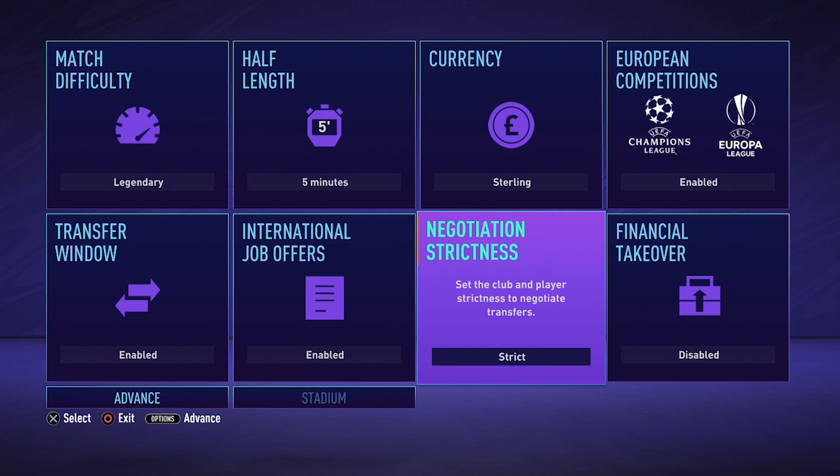Strict means that it's a bit more difficult to sign players and renew player contracts. You can't buy players from rival clubs or players that just recently joined a new club. If you are playing in a lower league it might be quite hard to sign players on loan deals or even buy players as they won't be interested in joining your club. If you are a beginner to career mode I would recommend choosing the loose option as you will get used to buying players and it will be quite easy to make signings. Eventually you should start choosing the strict option as it will make your saves more challenging, which in my opinion makes it more fun.